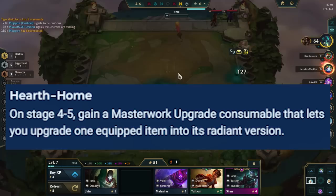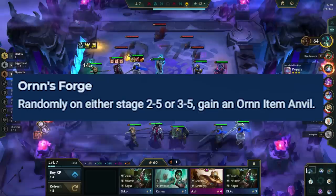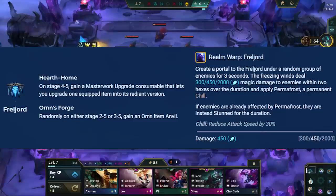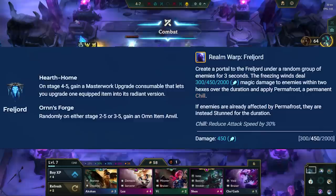Ornn's Forge gives you an Ornn item anvil at some point in the game. Ornn's items are powerful and can replace your carry items if you get the right ones — check out the guide on how to use all the Ornn items linked in the description. Ryze's spell in Freljord is an AoE attack speed slow, and if enemies get hit by it again they get stunned, working similarly to Eternal Winter. This is great to counter melee carries like Yasuo, Garen, and Darius, but will do little against backline carries as the spell only has a two-hex radius.